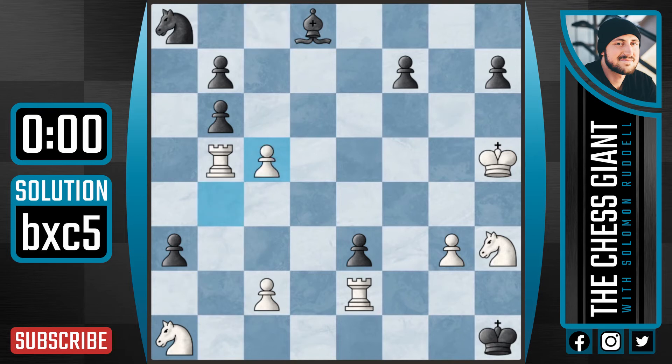And here we play b takes c5. Now after b takes c5, obviously this rook can't come to d5 or f5, but it is threatening to come to b1 with checkmate. So here the only move for black is a2, stopping the checkmate.